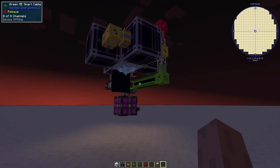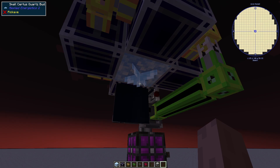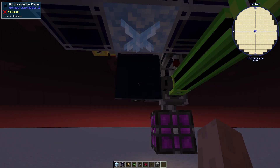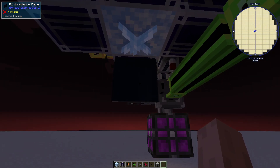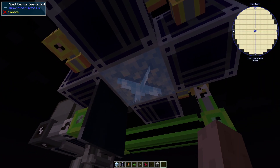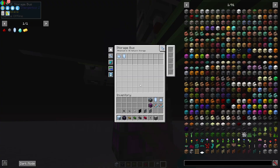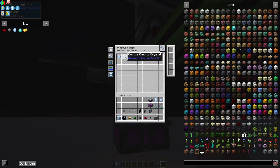One thing to note: if you leave the machine inactive for a long time, this bud can grow into a fully grown crystal, and because this annihilation plane is only trying to import Certus Quartz Dust, it won't be able to break the big crystal. But that's okay - you can just put Certus Quartz in the filter as well. It will still prioritize Certus Quartz Dust, because breaking the small bud will give it to you before the large one, but if there is a large one, it can break it. You just have to make sure you add that filter.